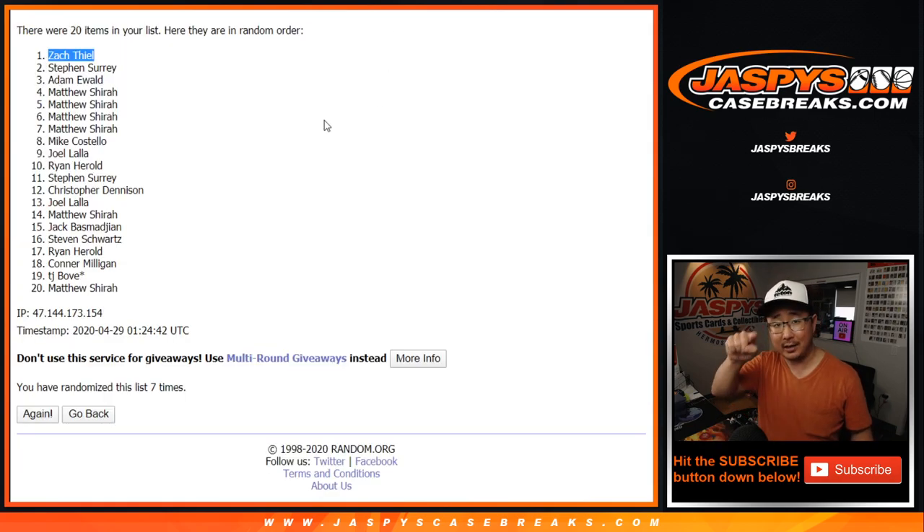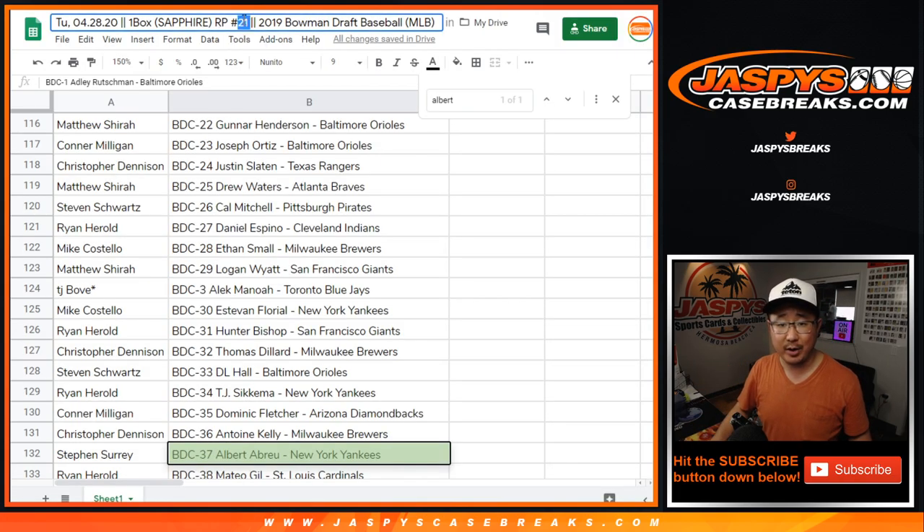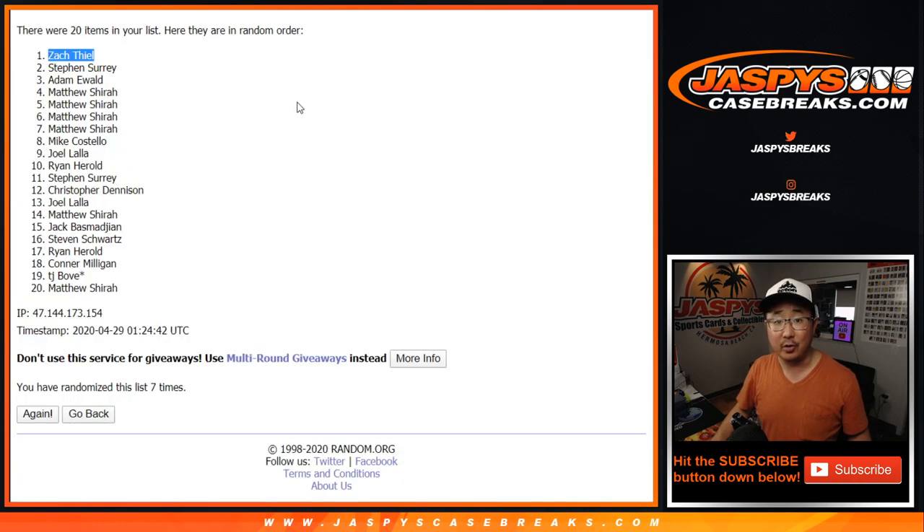We'll put a little symbol next to his name here and write SAF 21 — that's this break, break 21 — so you'll know where you want it. Congrats to you. Thanks everyone for giving it a shot — there will be more opportunities, so take advantage of it on JaspiesCaseBreaks.com. I'm Joe, I'll see you next time. Bye-bye.